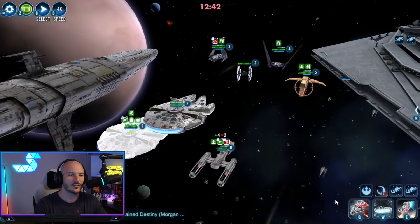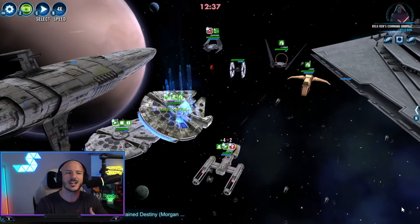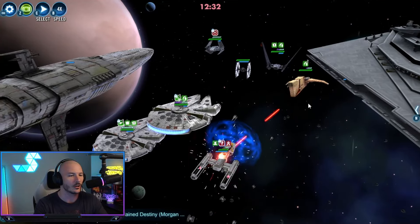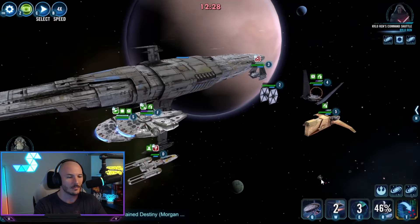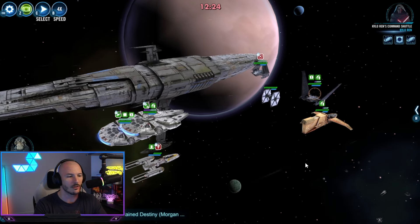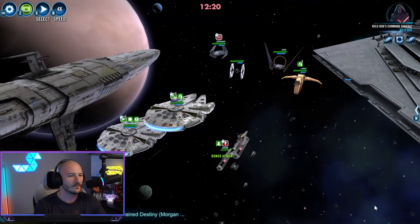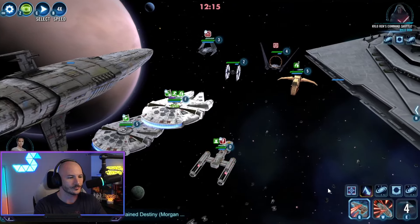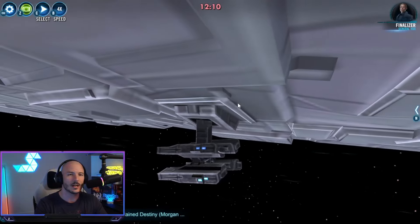The great thing about the Profundity is it is incredibly tenacious — not in the sense of Tenacity, but it has a lot of survivability and sustain. This enemy fleet isn't powering up too much. I'm going to pass the turn back over to our Rebel Y-Wing, hoping we get some Calls to Assist. Unfortunately our Millennium Falcon completely missed Kylo Ren's Command Shuttle. Slowly, slowly stacking up that damage.